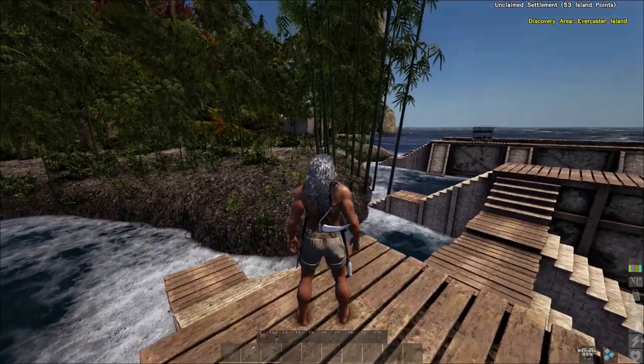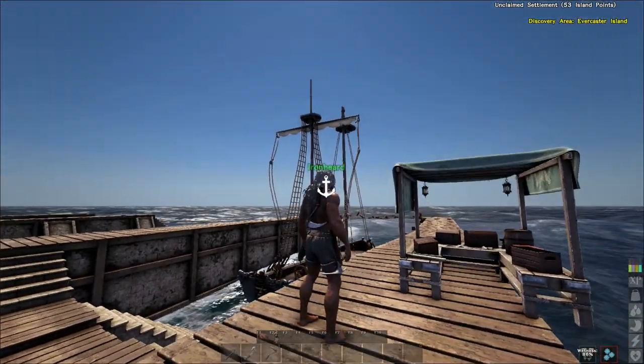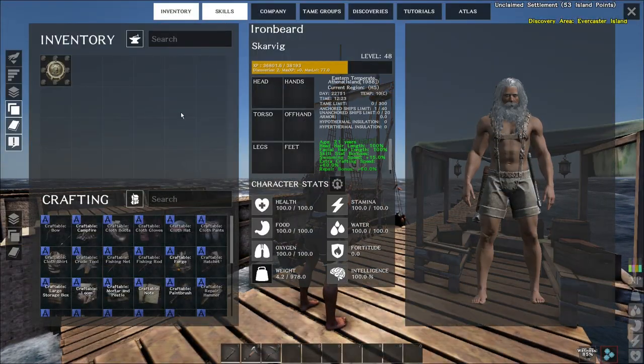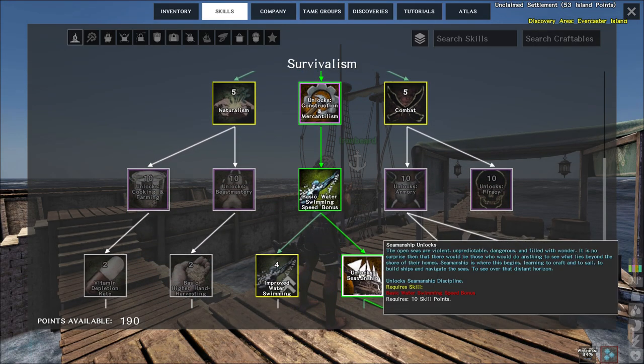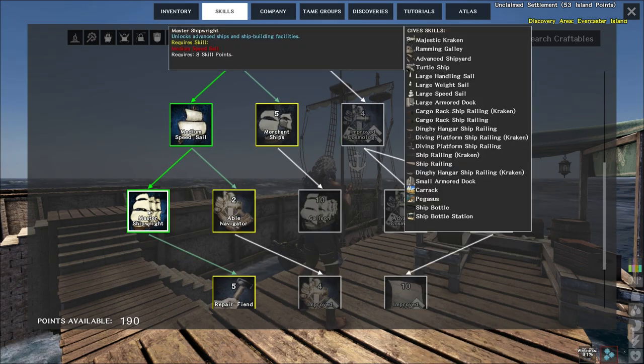We're over at my little base. I've got a couple of shipyards here which already have the Ship Bottle stations built. To make the Ship Bottle stuff, you'll need to go down to the Seamanship part of the tree. Inside the Seamanship, you're then going to head down to the Master Shipwright, and down the bottom there you can see it says Ship Bottle and Ship Bottle Station.